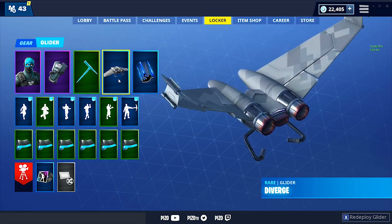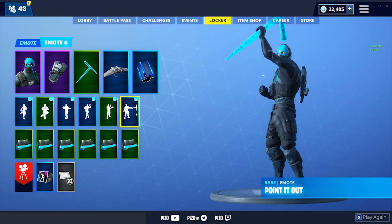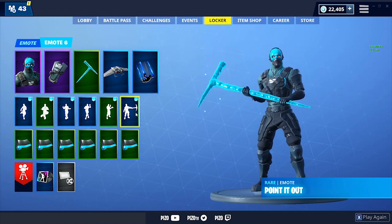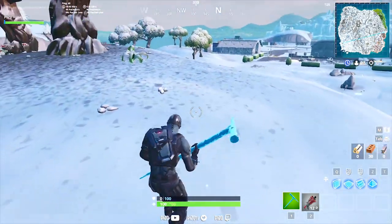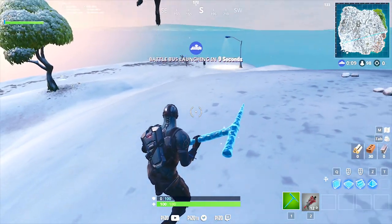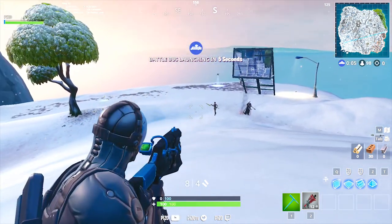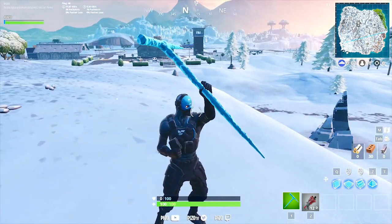I'm using the Icicle Pickaxe, Diverge Glider, and Ultramarine Contrail. I went with Icicle because his face is very bright blue and I think that's all you need to make a pickaxe go with this outfit. The outfit is not as bulky as I thought it would look in-game — it actually looks really nice and compact. With the blue metallic weapon wrap, it looks really good.